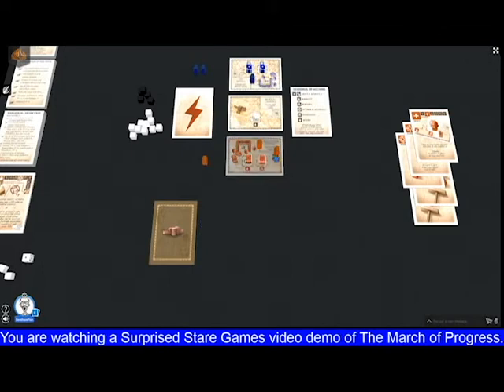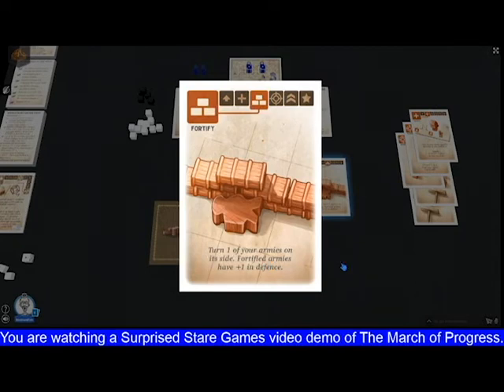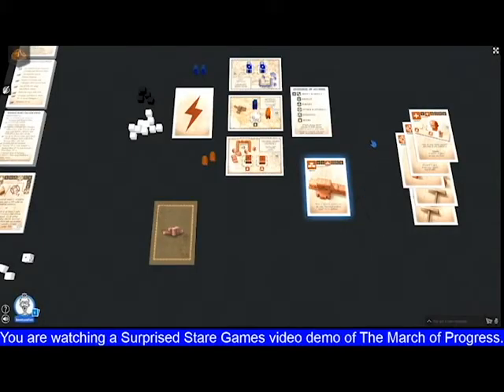You may also wish to dig in. We have a fortify card. Orange would lay down their piece, and that denotes this army has a defensive bonus of plus one — only in defence. You can still use it to attack or move; you just stand it up and it becomes an unfortified army again. In this case, that army's strength would be two rather than one. With blue army strength of one and orange army strength of two, blue would lose.